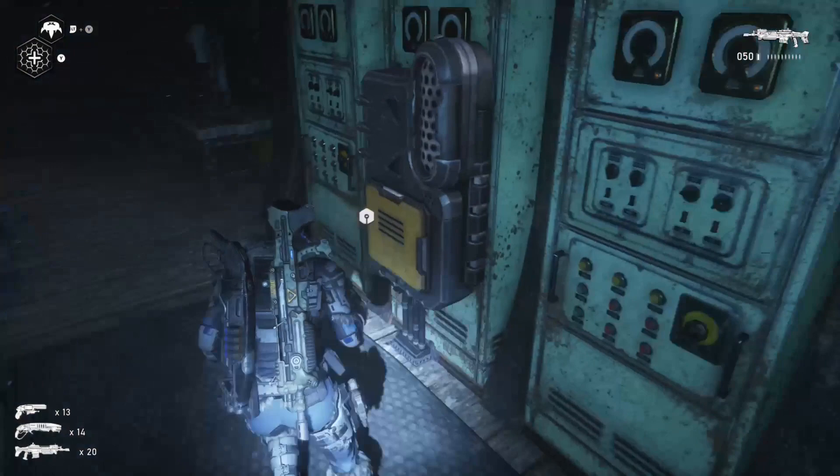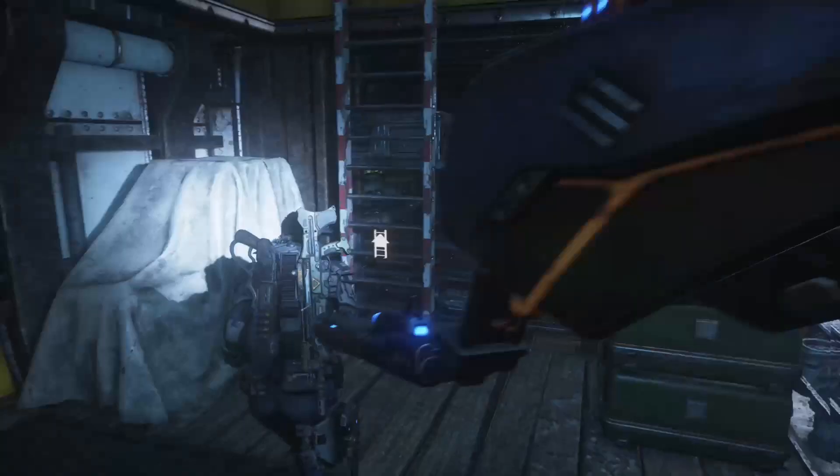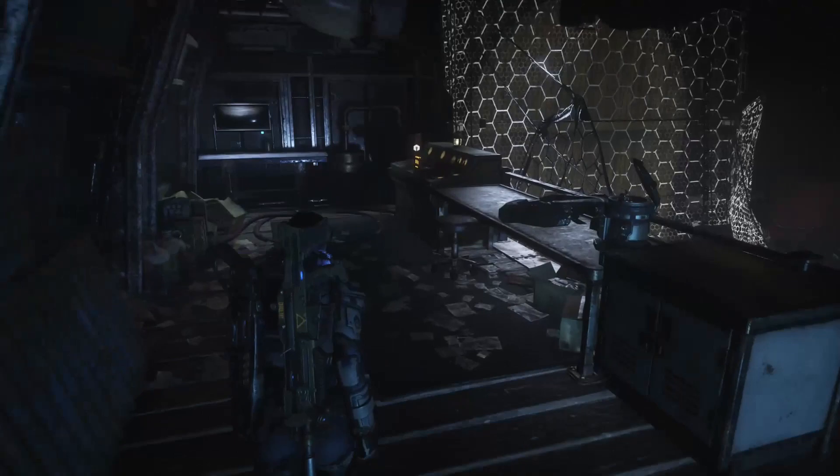Then towards the end of the chapter you will find yourself in your uncle's workshop. On the right hand side you will find a wall box that contains one component as well as your next collectible right beside it. Then proceed to the other side of the workshop where you will find a ladder, and at the very top of said ladder you will find the last components for this chapter.